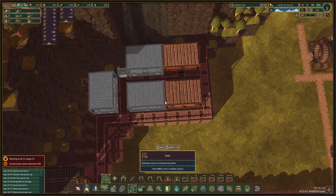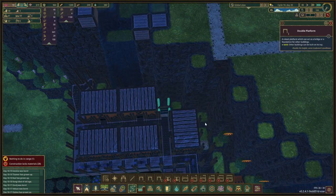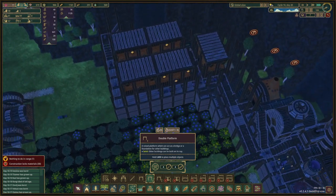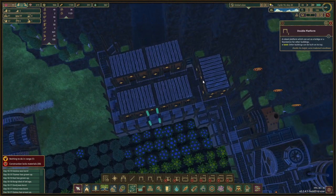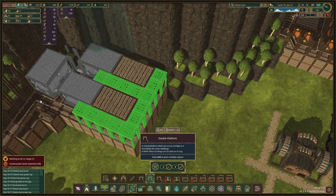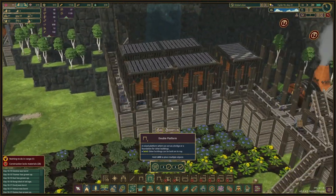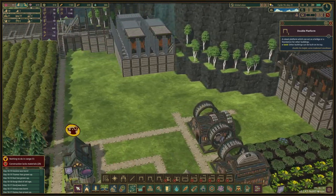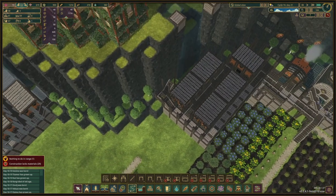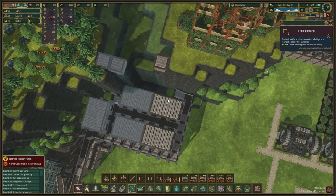We'll make the paths go like this and we'll have a single platform and a double platform on top — so that is a single platform and that is a double platform. And all of these I believe are double platforms all the way through — yep, all the way through. So this is going to be double platforms all the way up until this corner — yep, correct.